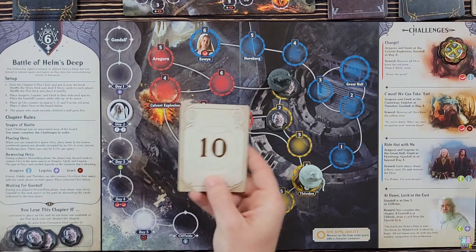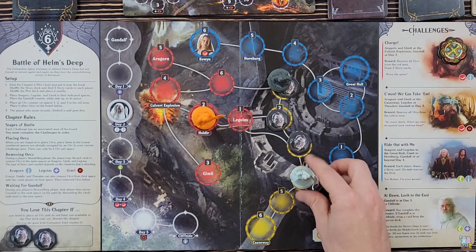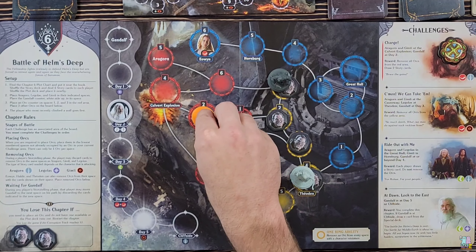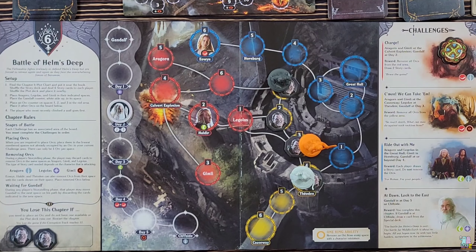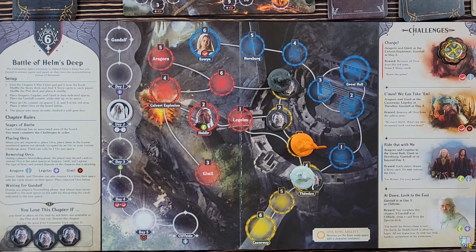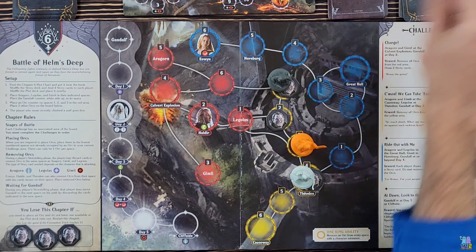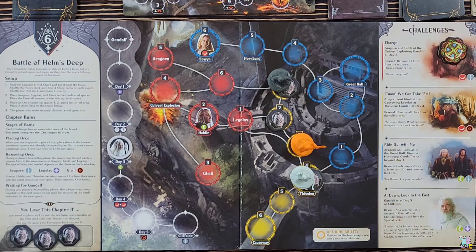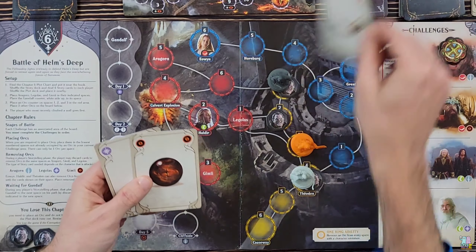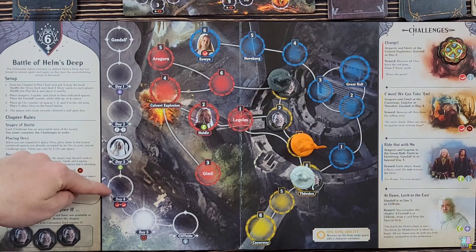Plot card number ten — we're adding two more to the board; spaces three and four are now filled up. I'll move Gimli two spaces to space three, and spending one orange I'll remove the orc off the board. I'll trade a purple for a green from the trade hand and spend that green to move Gandalf to Day Three. I'll draw two cards: a red, which means I have what I need for 'Come On We Can Take Them,' but I also have two reds I need to move Gandalf to Day Four.